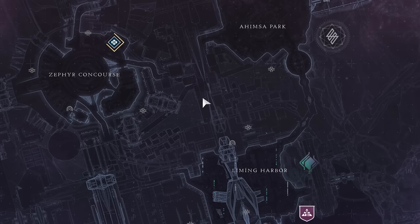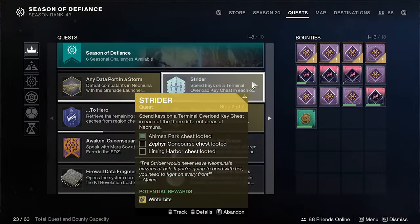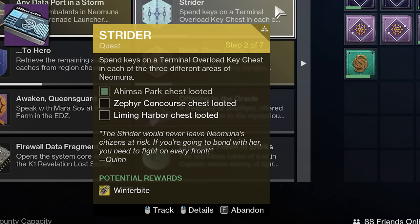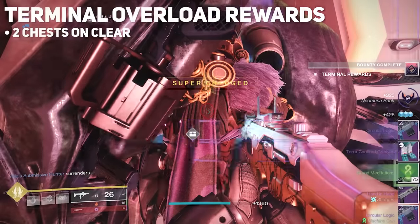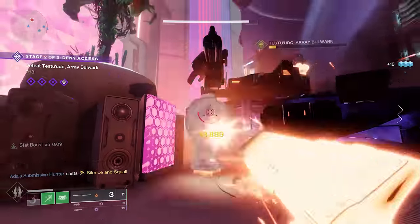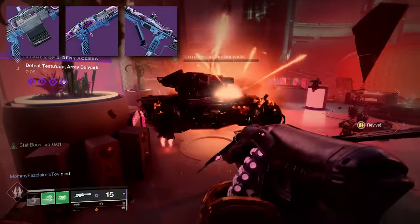This event is on a daily rotation. Yesterday was the Zephyr Concourse, today is Ahimsa Park, and tomorrow will be Liming Harbor. Even if you're not looking to farm, it's important to play these at least once to progress the Strider Winterbite exotic quests. When you get to that step, it requires you to spend an Overload Key in each Patrol Zone — taking three days to complete. They do not rotate weekly and don't rotate throughout the day. After completing the event, two chests drop: one free, and one requiring an Overload Key. Both award Neomuna weapons tied to the daily rotation. Zephyr Concourse drops the Machine Gun Circular Logic, Ahimsa Park drops the Shotgun Basso Ostinato, and Liming Harbor should drop the SMG Synchronic Roulette.